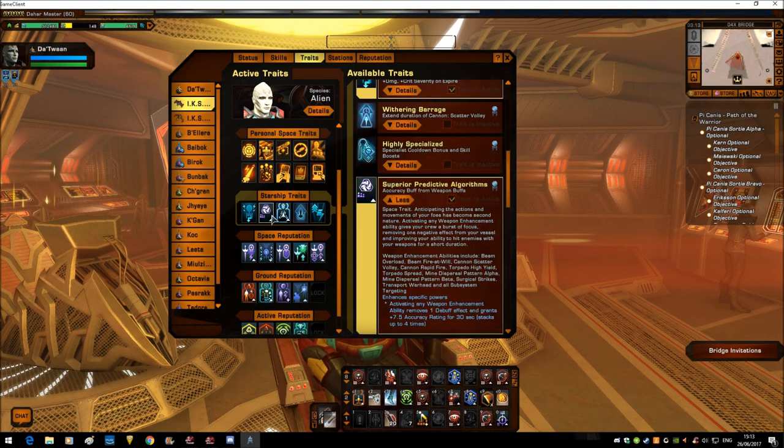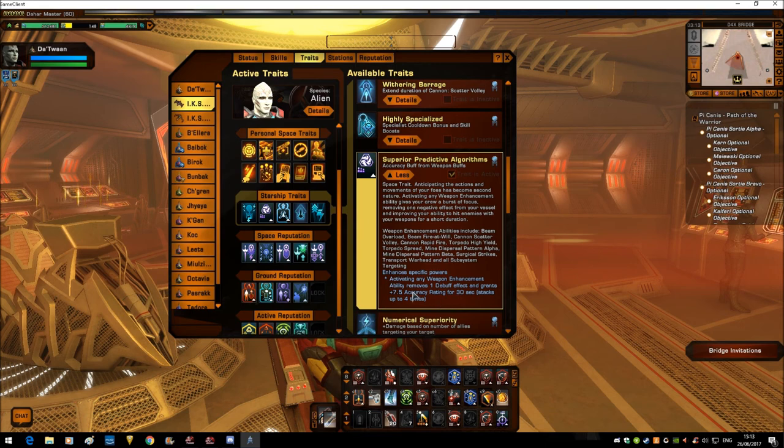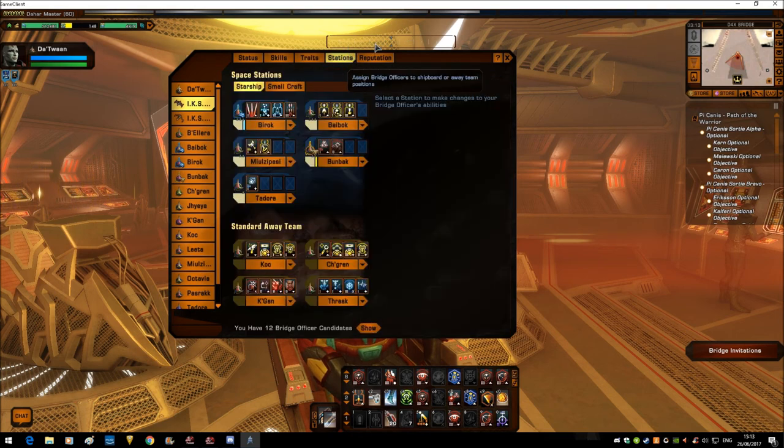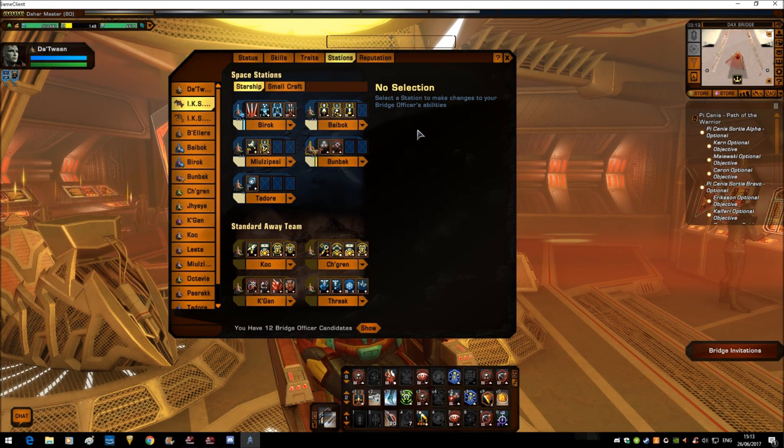Predictive Algorithms — another source of accuracy here. Activating a weapon enhancement removes one debuff effect and grants 7.5 accuracy rating for 30 seconds, stacking 4 times. I have three weapon enhancements to keep the accuracy high.